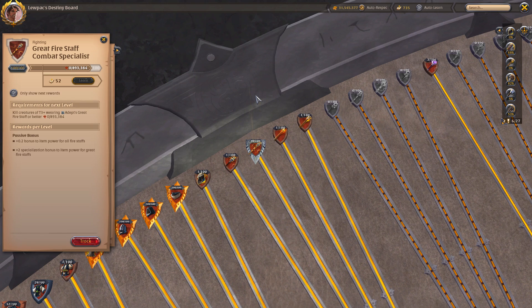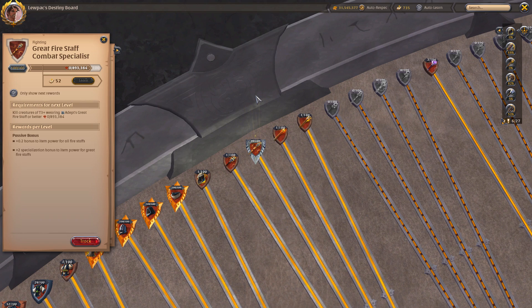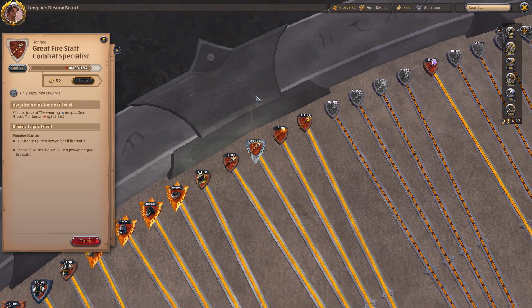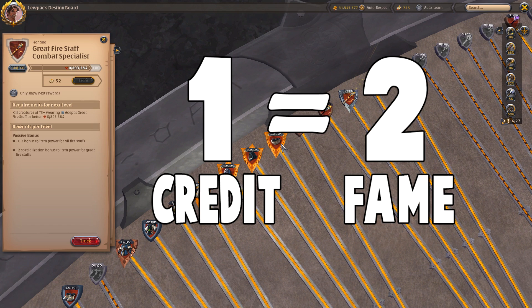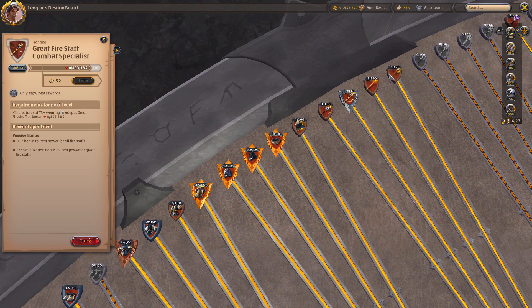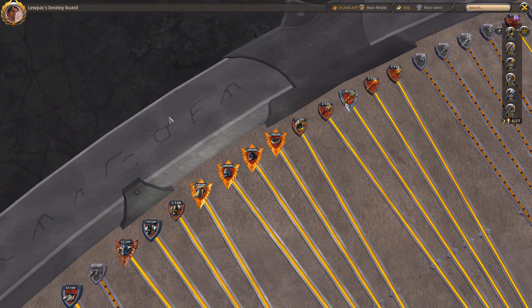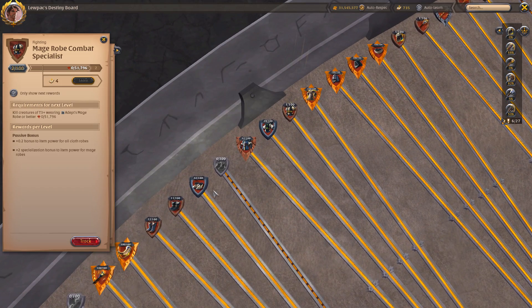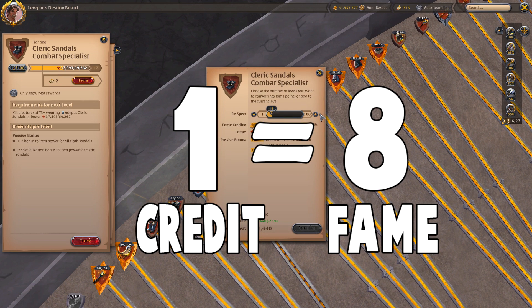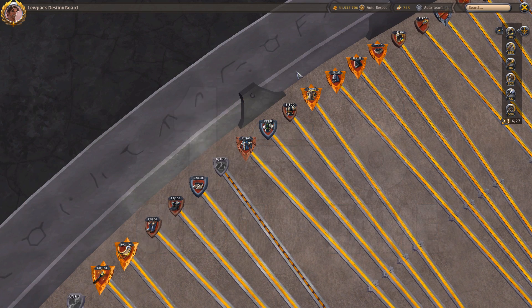Fame credits are actually slightly better than fame itself. When you spend them, different items have different fame credit costs depending on the weighting. For weapons, one credit is worth two fame — so instead of earning 155k fame, you could pay 77k credits. For chest pieces, one credit is worth four fame — so instead of 51,000 fame you spend about 12,000 credits. For boots and helms, one credit is worth eight fame — to earn 100k fame you only need 12k credits, which is great value for power-leveling those.